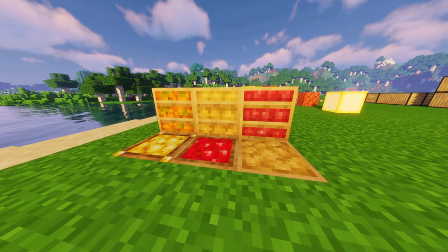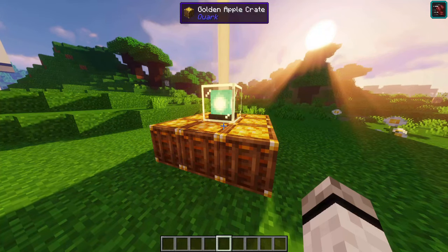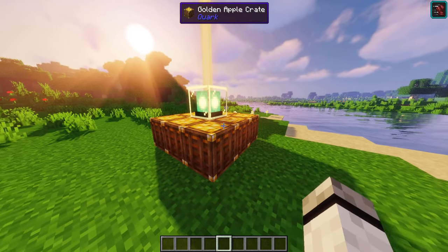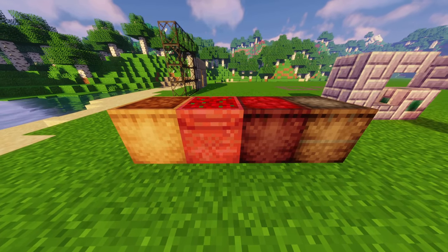Apples, golden apples, potatoes, carrots, and beetroots can be crafted into crates. Golden apple crates work also as a beacon base. Cocoa beans, sweet berries, and gunpowder can be crafted into sacks.